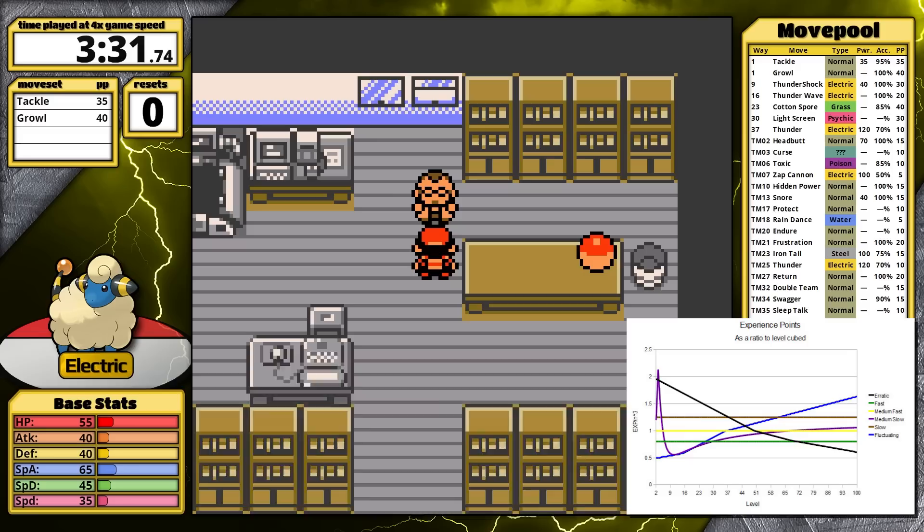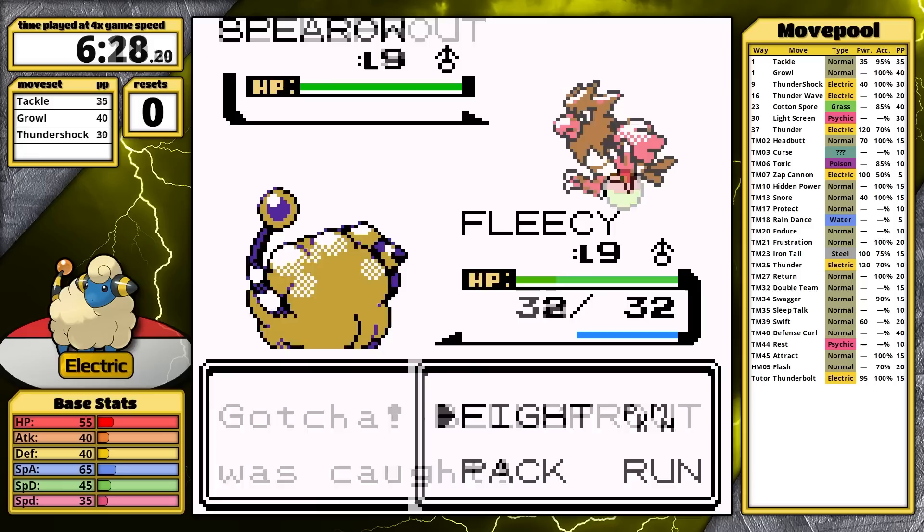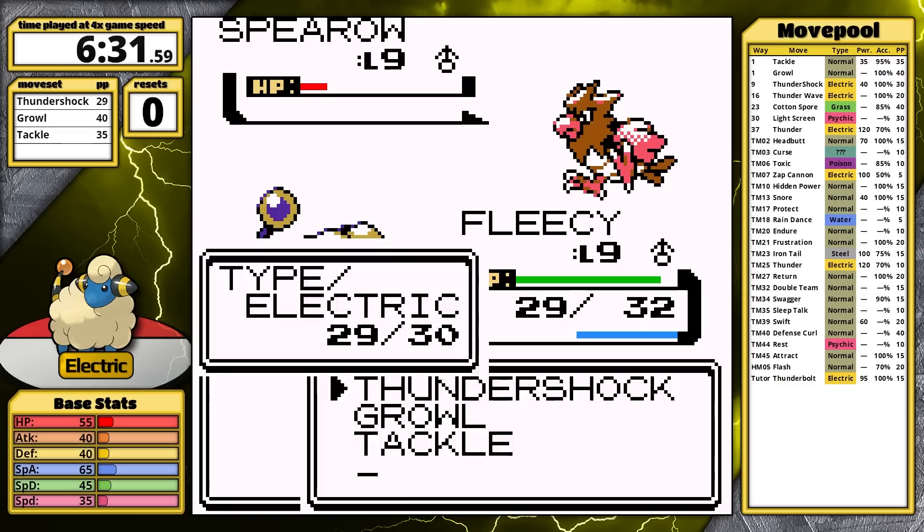I grab the Bitterberry — it's going to be very important later. After that, I only have to knock out one optional trainer's Pokemon, and then Mareep learns Thundershock. I catch a Bellsprout and head into Violet City. With an Electric move, Mareep is very powerful in the gym and less so in Sprout Tower, so I'm going to face the birds first. My sheep zaps them out of the sky and makes it to Falkner with a fantastic time.